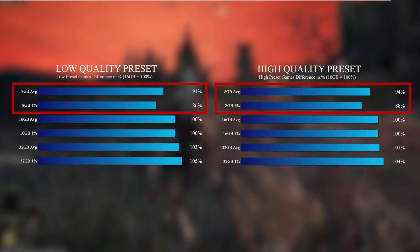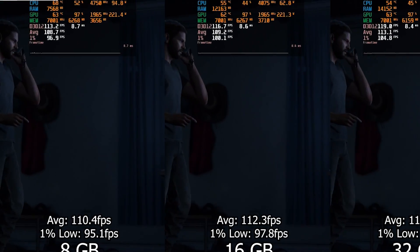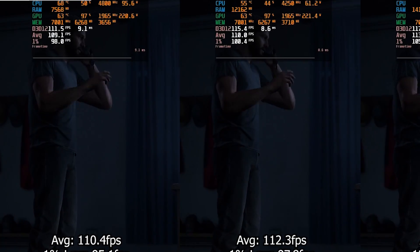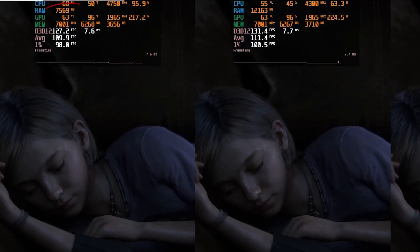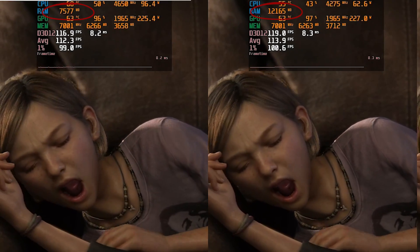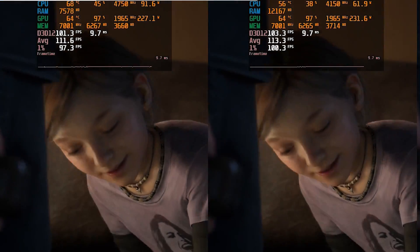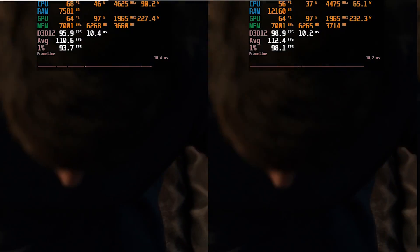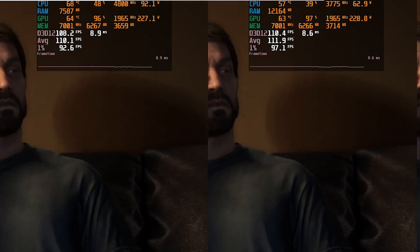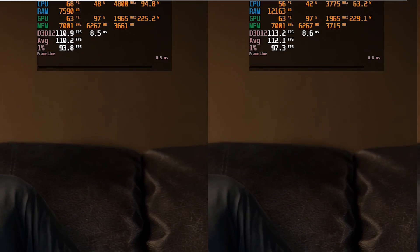Now let's look at other things that happened during the test, starting with memory usage, which had an interesting behavior on the benchmarks. On the 8 gigabyte system, it is using a lot less RAM than on the other ones. But why is it not using all 8 gigabytes if it needs more? The reason is how Windows manages the memory — in fact it is using the whole capacity.